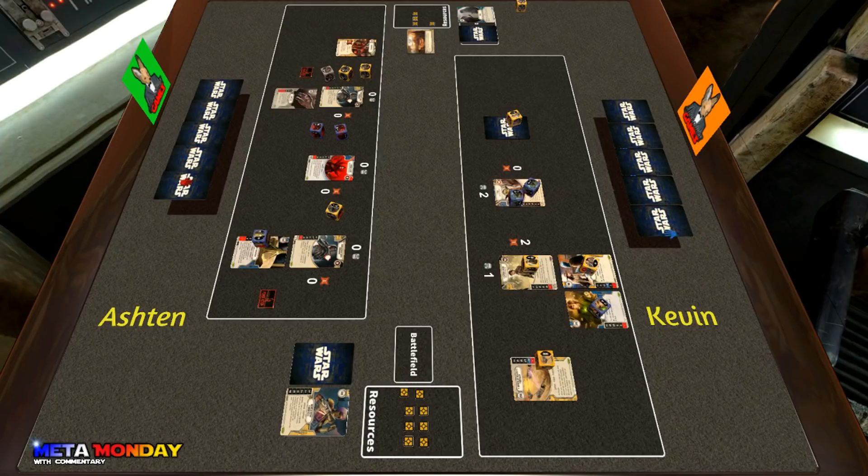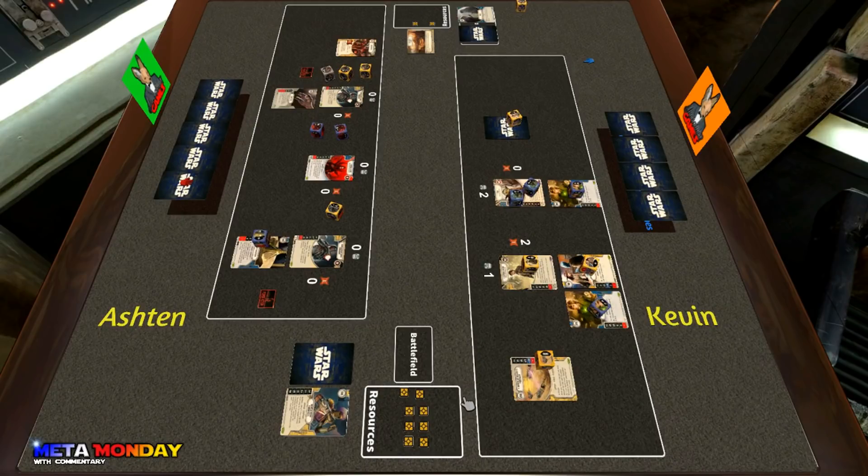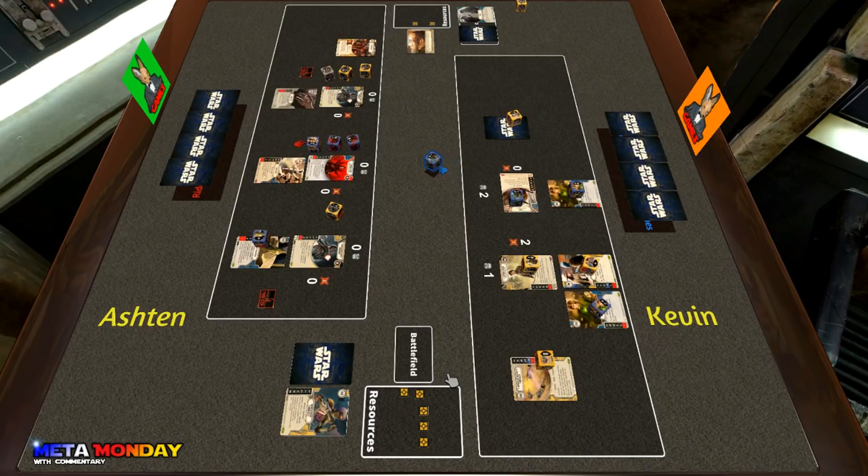Kevin claimed again and puts a second Force Meditation down on Yoda. Kevin has a pretty decent board state as far as the mill goes — his characters are shielded and he has some upgrades on them. Ashton goes with Force Wave, a pretty good play. He really doesn't care about putting damage onto his own characters, but he'll be able to knock off those shields pretty effectively with that card.